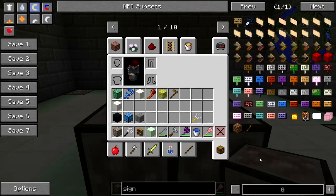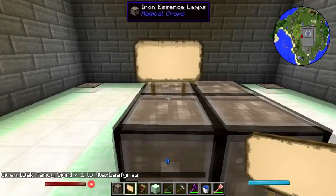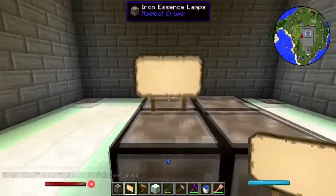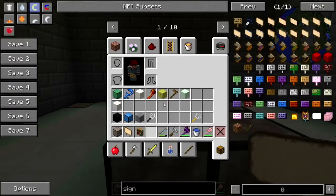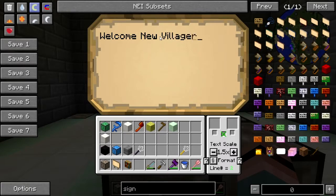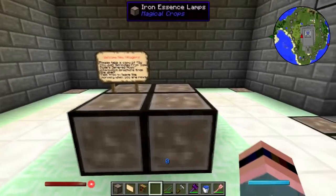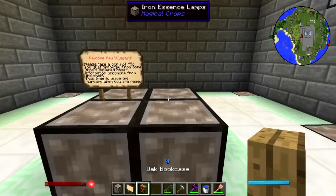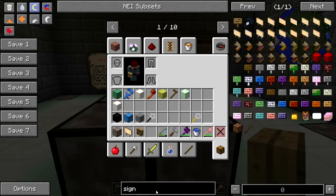Give me a sign — oh, a fancy sign. 'Welcome new villagers, feel free to leave the nursery when you're ready.' Pop that there. Alright, we need to make the book first. Book and quill — alright.